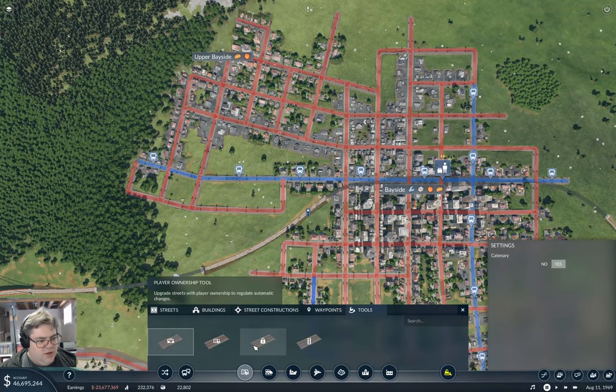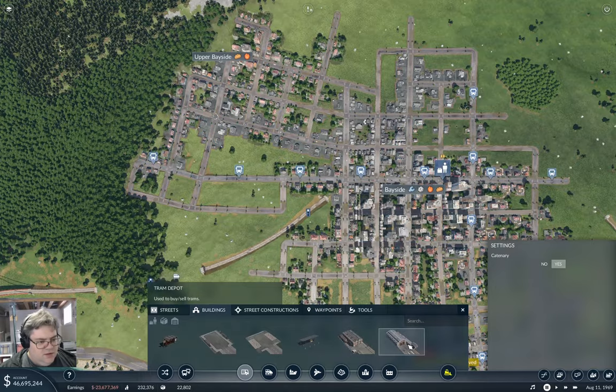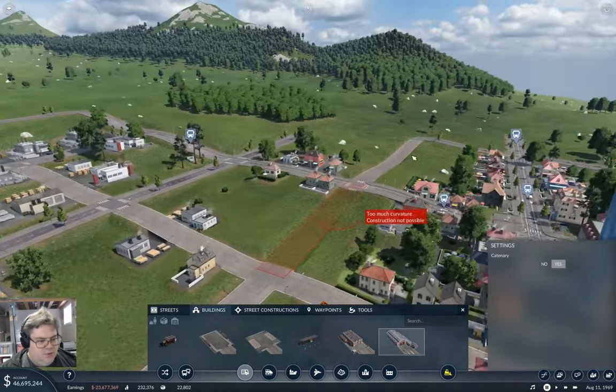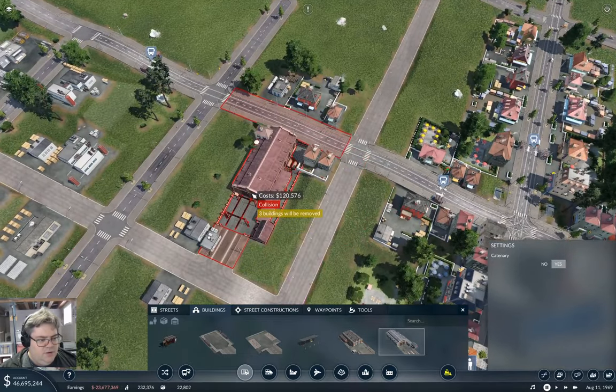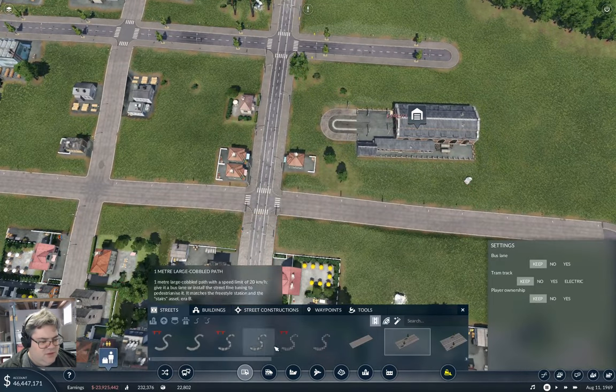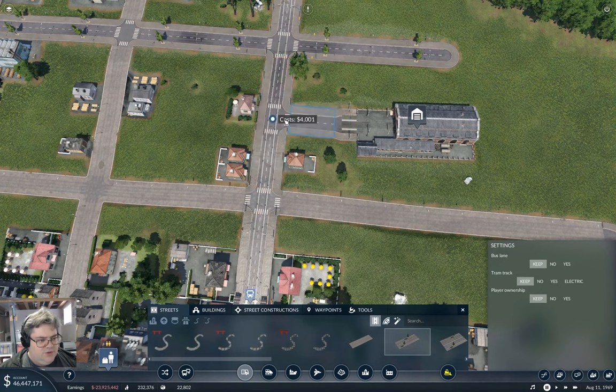I also need to have a depot. Where am I going to put the depot? I could just stash it here. It's not where I put it last time but that's where I'm going to put it this time.